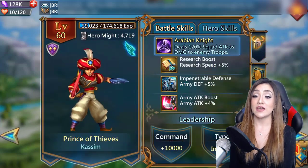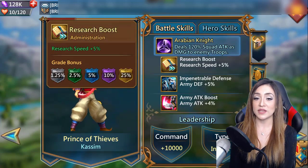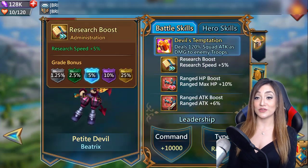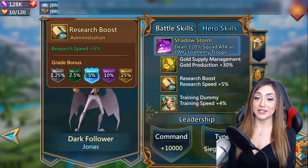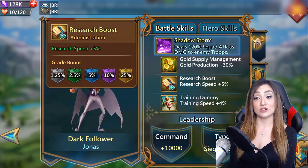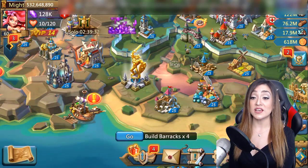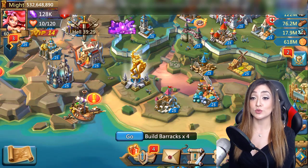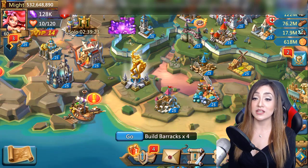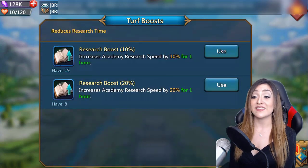Kasim is another pay-to-play hero with a research boost that reaches 25% when golden — pretty much the standard across pay-to-play heroes. The Tea Devil is another pay-to-play with the same numbers, also giving a research boost. Dark Follower is another underrated hero with a research boost and a training boost — research goes up to 25%, so definitely consider leveling him up. Keep in mind that research boosts and boosts in general for research, construction, or training are passive and administrative, meaning you don't need these heroes as your main hero or on your wall — you get the benefit regardless.